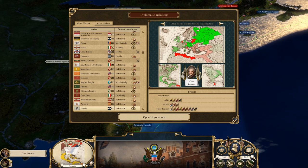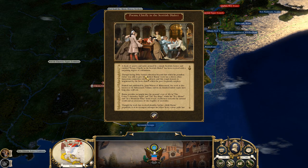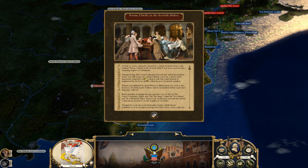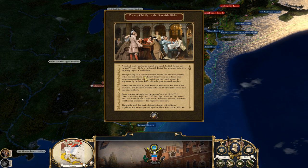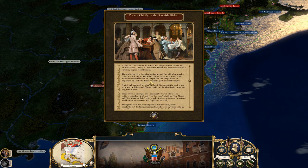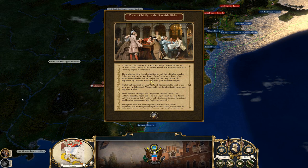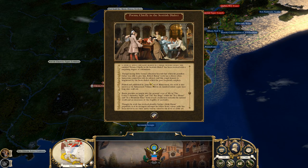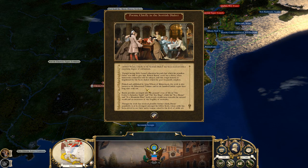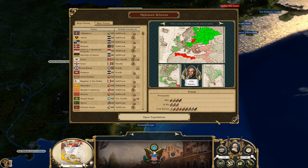I think I was supposed to have 12 as a task. What's this? Poems Chiefly in the Scottish Dialect. A book of poetry and satire penned by a simple Scottish farmer has been received with a surprising degree of enthusiasm. Though having little formal education, Robert Burns' work has a direct, often humorous connection with its subject, heightened by the Scots dialect. Printed and published by John Wilson of Kilmarnock.